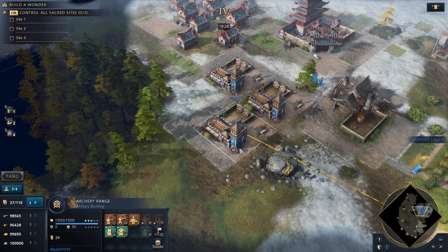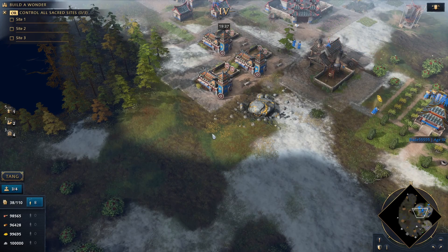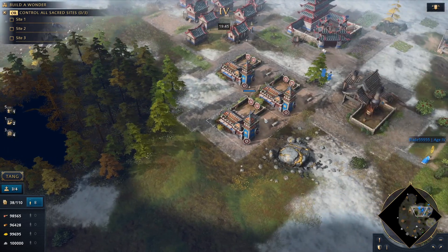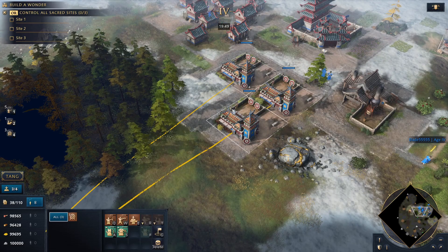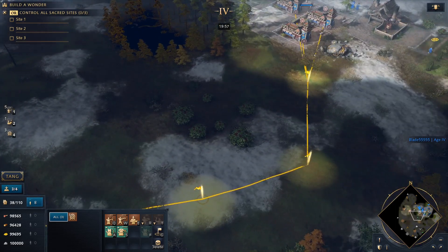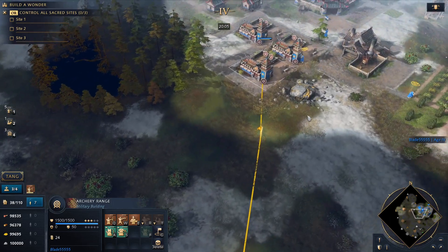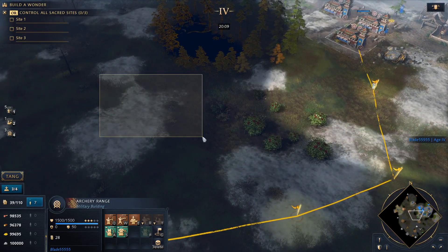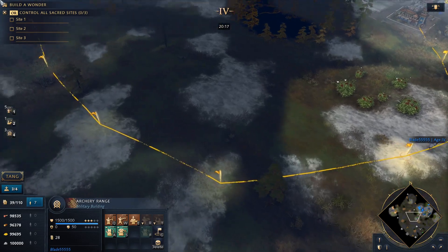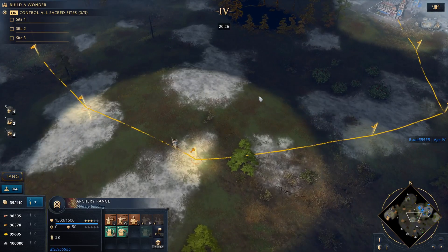We all know about waypoints — you can right-click to set a waypoint. One thing you may have experienced on water maps is having a waypoint where an enemy ship is killing all your reinforcements. There is a way around that: if you click on the building you need, right-click for a waypoint, then hold shift, you can set a chain of waypoints to route around the threat. As you can see, this archer goes off the waypoints and is safe from harm. It's very nice not to lose reinforcements to a ship or tower you didn't expect.